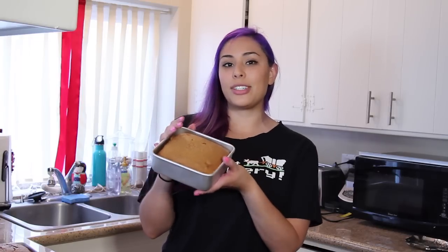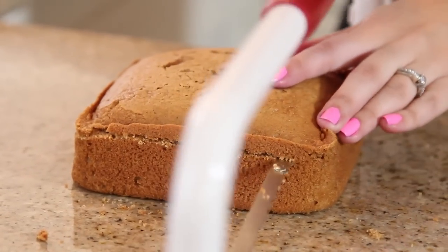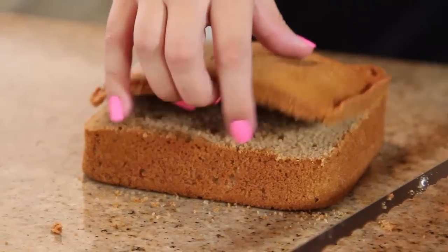I already have my cake made in these little square pans and I'm going to stack three of them. You can use a pumpkin cake — I used spice cake, which is really yummy. We're going to level out each layer of the cake by chopping off the top portion. If you don't have a cake leveler, I'll put a link in the description where you can get one.